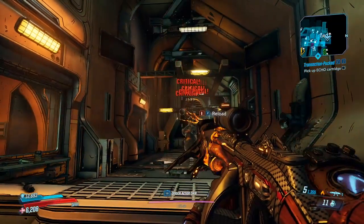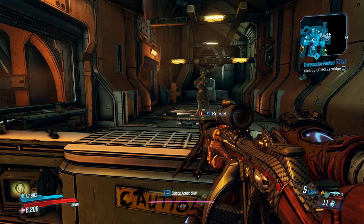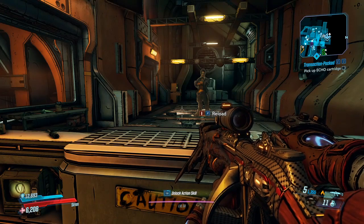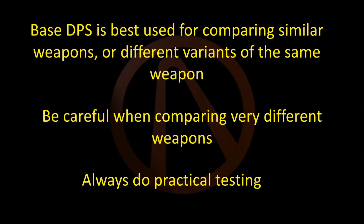Now, base gun DPS is obviously not the only ingredient in successful gameplay, and there are a lot of other factors that can affect gun performance besides raw DPS, even if we only look at the gun, and I will get into some of those later. Nonetheless, calculating base DPS is one way to compare weapon effectiveness, especially similar weapons or even different variants of the same weapon.